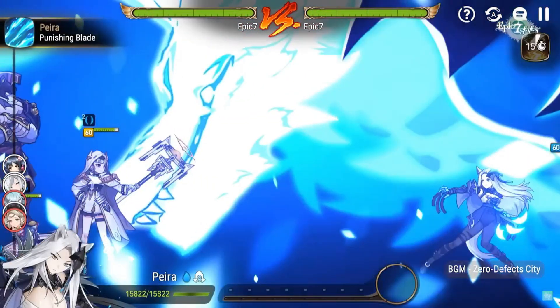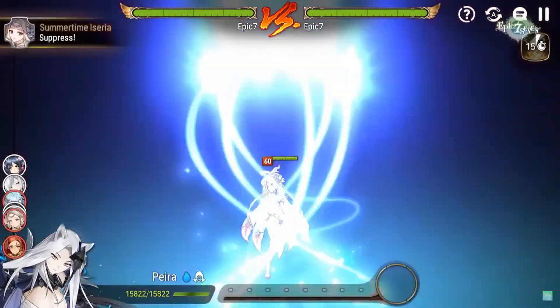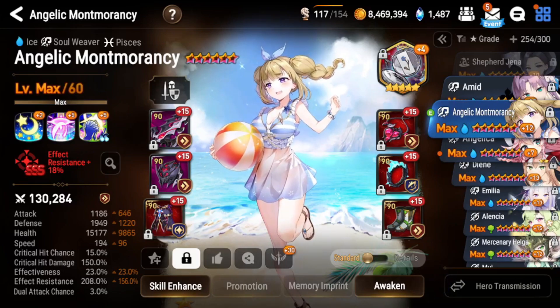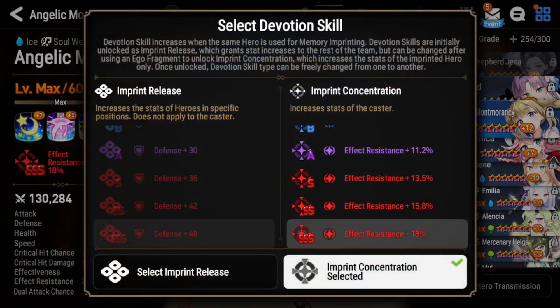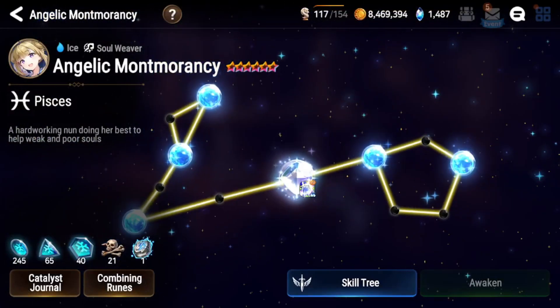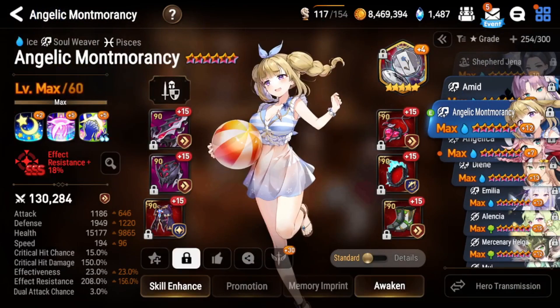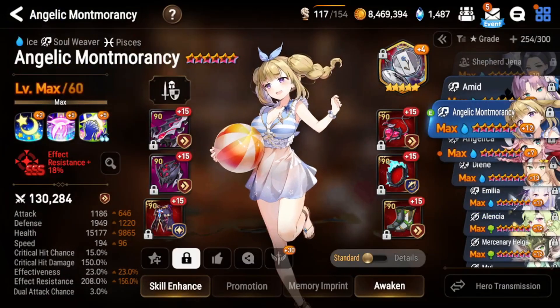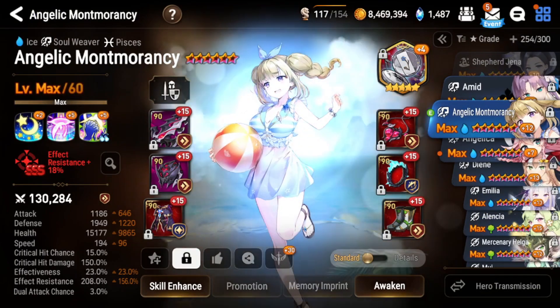She'll be pretty good into cleave and heavy debuff teams, but her effect resist is super low. As a four-star unit you can eventually SSS her, reaching about 45.8% effect resist without gear — very low for a unit dedicated to cleansing. Comparing to Angelic Montmorancy: she gets 18% from imprint concentration, 12% from awakenings, and 45% from her skill tree (40% plus 5%), making her much easier to gear as a cleanser.